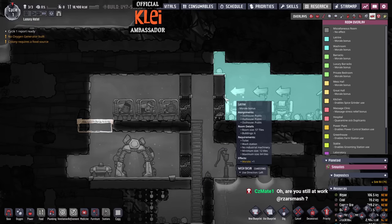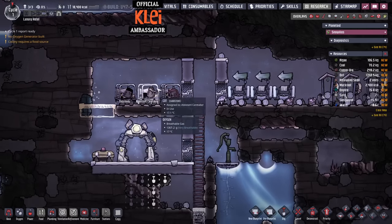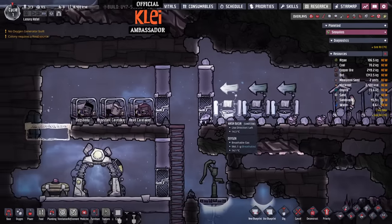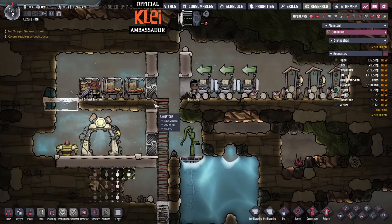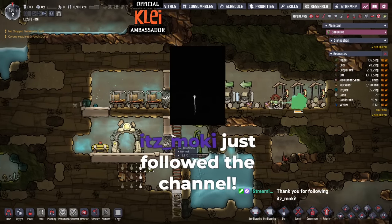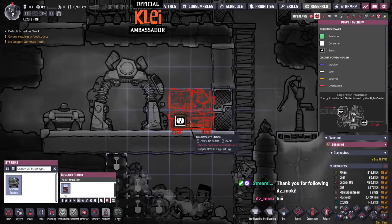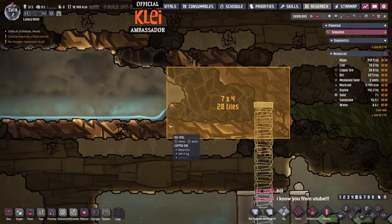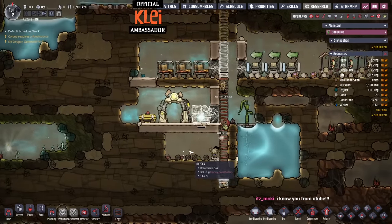First night done — we managed to get a bedroom set up. The oxylite gave way but that doesn't really matter; we don't need the room bonuses at this point. The main things are toilets so they don't make a mess, sinks so they don't get their hands dirty, and beds to sleep in. The beds are kind of optional in cycle one but it's all doable. We need more copper — copper is the issue here — so let's go find that vein.